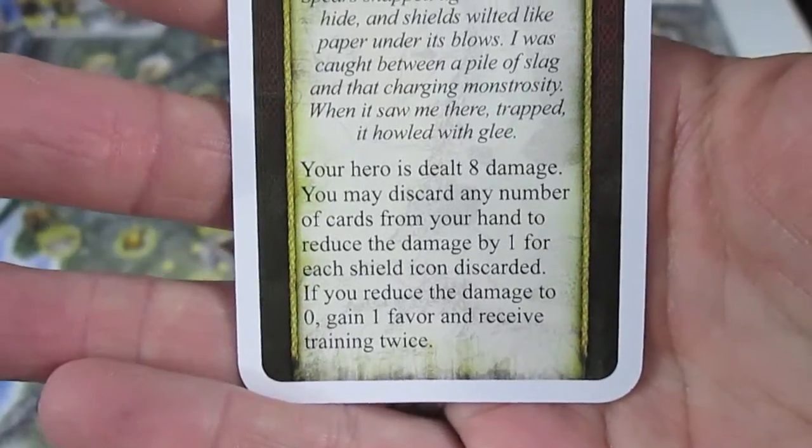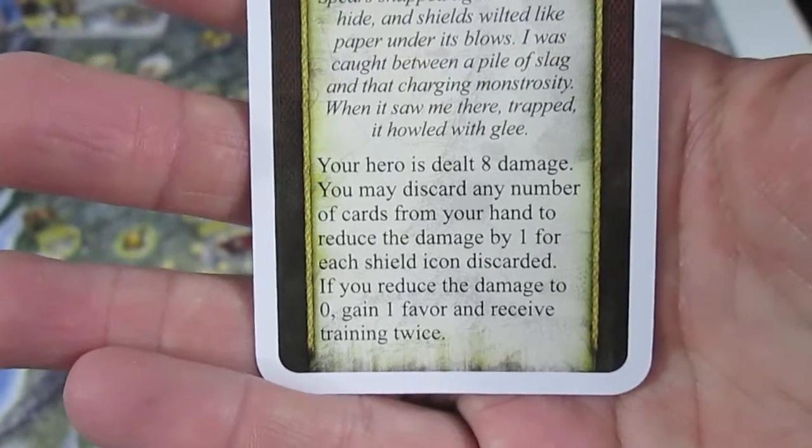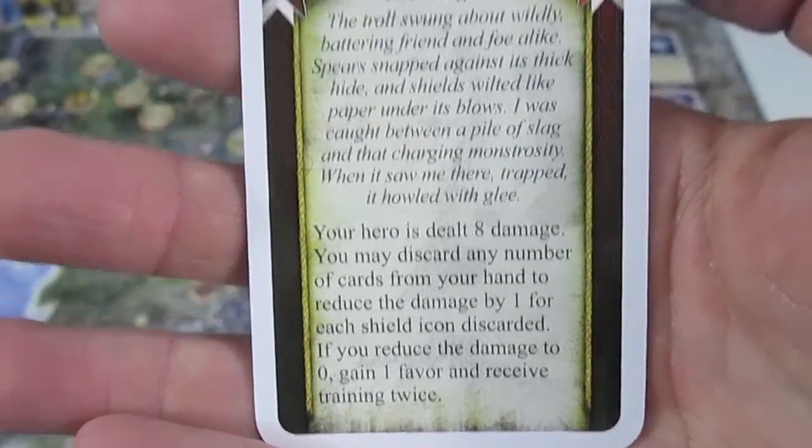You may discard any number of cards in your hand to reduce the damage by 1 for each shield icon. If you reduce the damage to 0, gain a favor and receive training twice. Well, that is not going to happen.